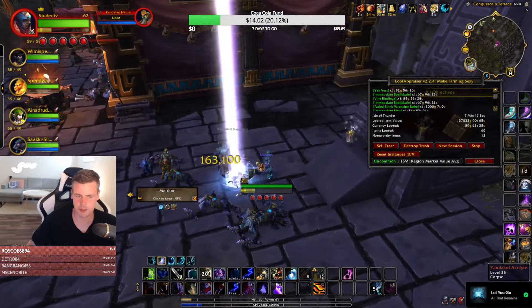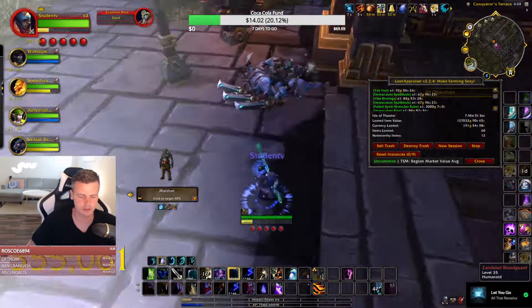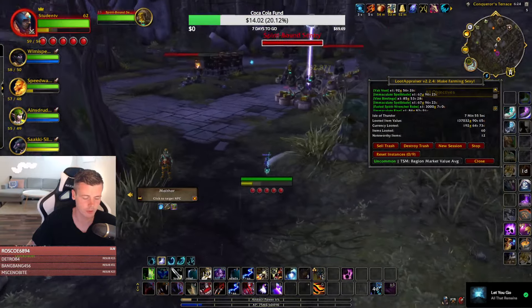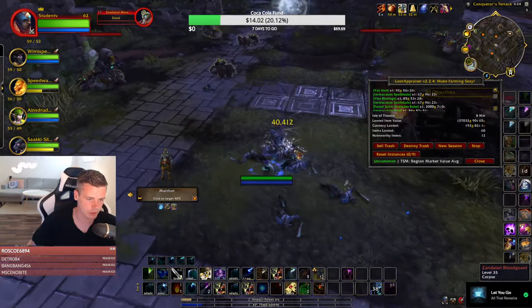Someone asked about mining and herbalism for early access to The War Within. For most people, herbalism and mining is going to be the go-to profession for insane gold at the beginning — it's looking really good.